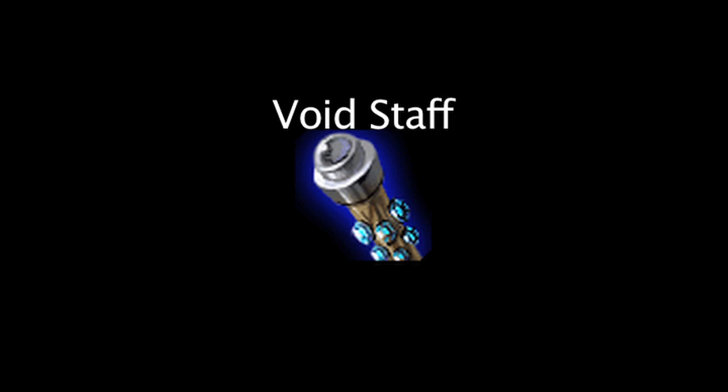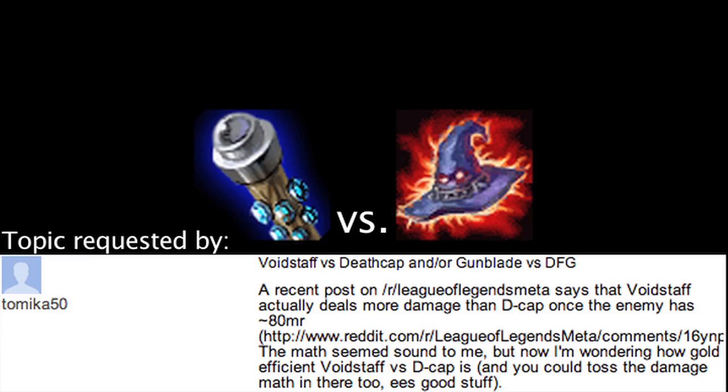In League of Legends, the Void Staff is an item that will grant ability power and magic penetration. The Rabadon's Death Cap is an item that grants ability power and an ability power bonus. On today's episode of LoL Math, we'll be looking at every single champion with three or more abilities that deal magic damage and scale with ability power, and whether the Void Staff or Death Cap will allow them to deal more damage depending on the enemy's magic resistance. We'll also be testing what the enemy's magic resistance must be for one item to be more cost efficient gold-wise than the other on each champion.